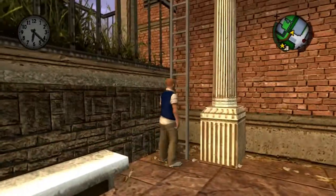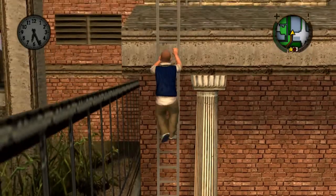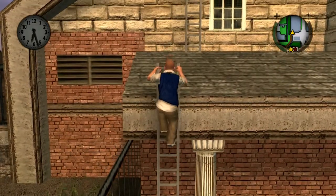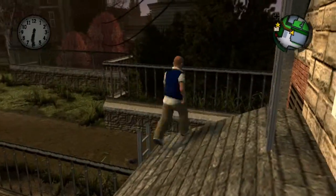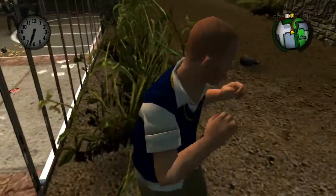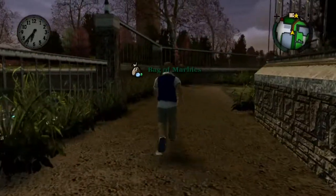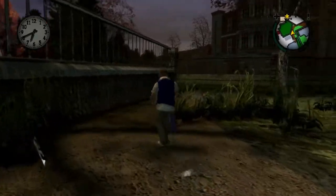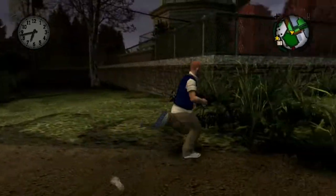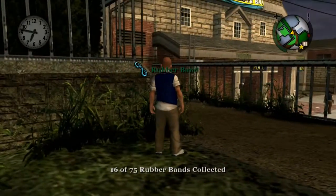Go where the sign says 'pool' and climb this ladder. There's nothing on the second ladder on the roof except a carton of eggs, but jump down here — there's a G&G card as well. Go ahead and pick that up, but the rubber band is right over here. Pick it up — that's number 16.